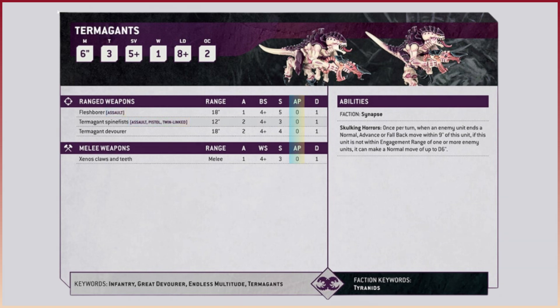Also sticking with the weapons for a moment - notice that the AP of the weapons is all 0. There's going to be a huge reset with AP, because AP got absolutely out of hand in 9th edition where even small arms fire, such as Fleshborers for example, were giving out a minus 1 AP. Those kind of weapons shouldn't be minus 1 AP, they should be 0 AP. And you're going to see that army to army - all of them are going to have a reset. 0 AP is only going to be saved for the really strong weaponry.